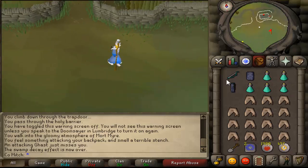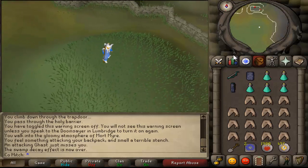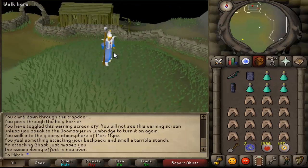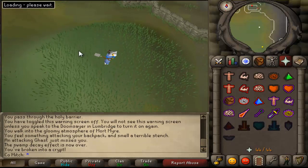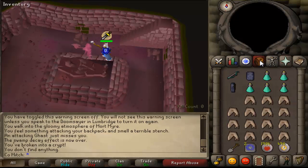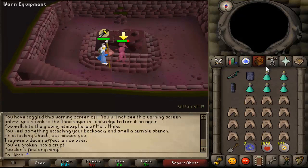We've arrived at Barrows. I always start at Dharok and then go to Verac, then Ahrim, Torag, Karil, then Guthan. It doesn't really matter which order you do it. So you just want to pray melee against Dharok for the whole time. You can flick if you're confident with that, but I'm just going to be nice and safe for now.